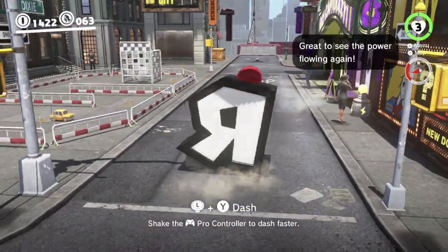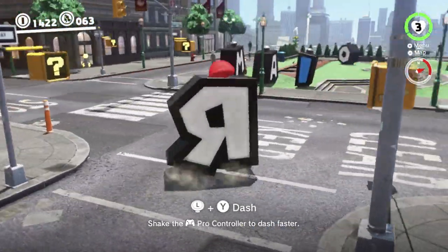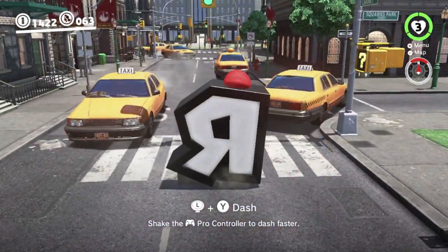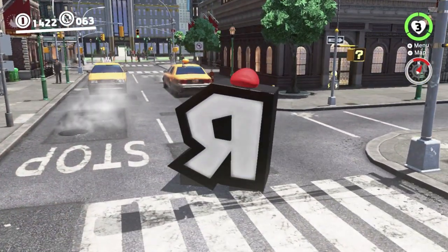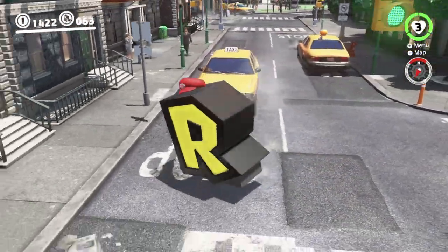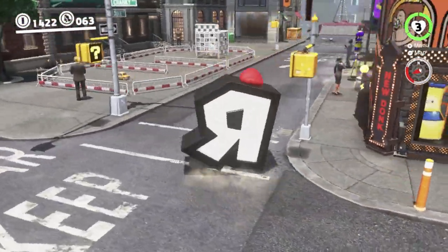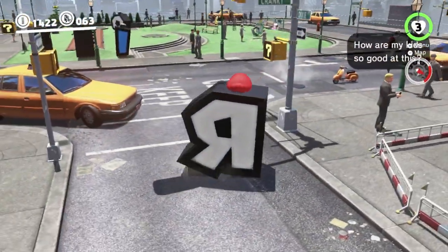There are a couple of interesting traits this has. There are no captures in New Donk City that you're supposed to be able to take anywhere like this. A couple of things will act strangely if you take the R near them. You can see that taxi there — we can capture it and it activates going to a sub-area. When you drive past where it says stop there in any capture, going past there will activate it. So if we took the R over there, we would go into that sub-area even though we're not using the taxi. I'll demonstrate that in a second.